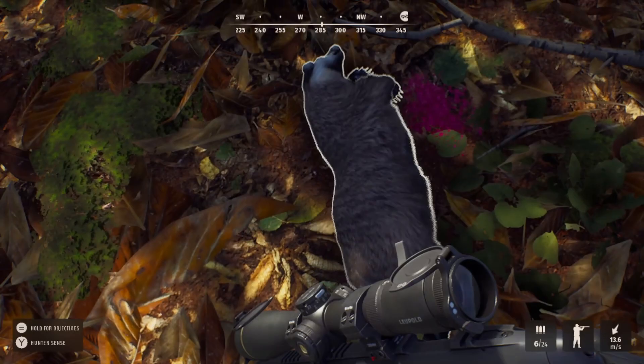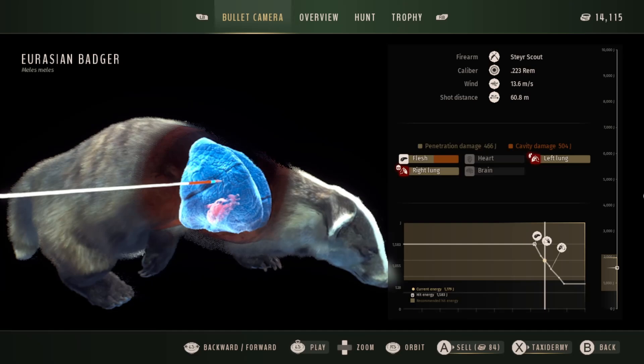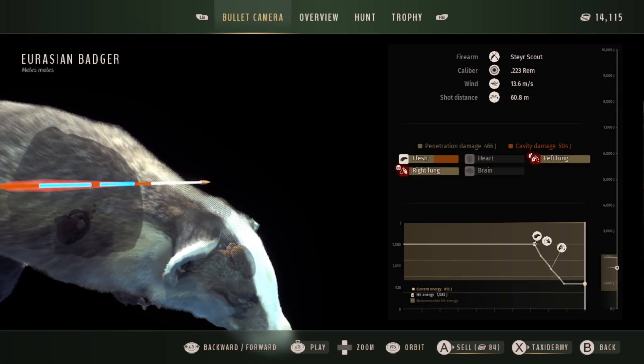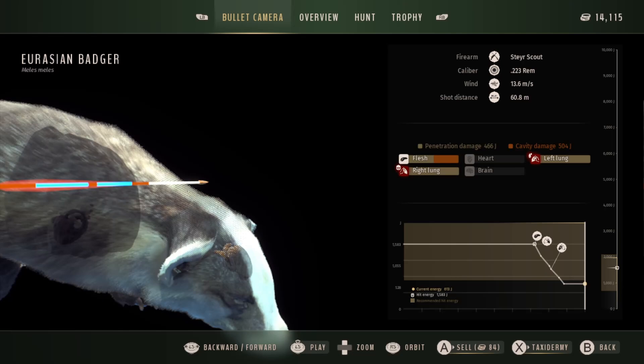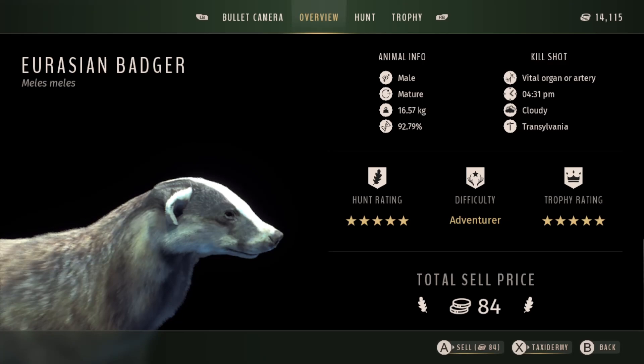That was a really different hunt because they kept spooking but wouldn't spook very far, and would normally group up together again and start coming back towards the same area. It was difficult but in a new way — not because it was spooking for huge distances, just a challenge to actually be able to see him to make a shot. Managed to make a very clean double lung shot which is ideal — that's what I wanted. This is only maybe my second time using the .223 and both times it's performed really well. I think the other time was going after foxes. The .223 in this game is actually really good — in other games it's normally not the best calibre so I was really pleased.